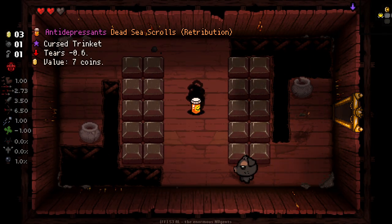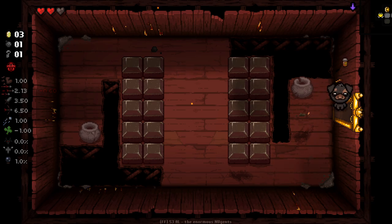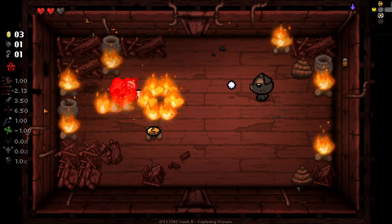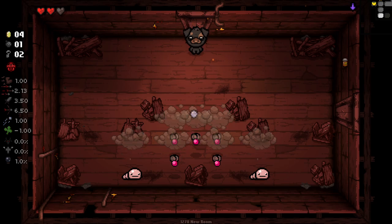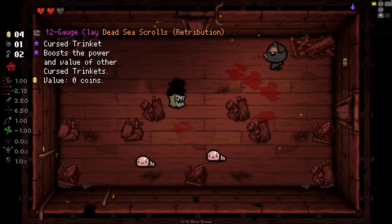Okay, so I was right. We've got the curse trinket. We have antidepressants — that's at tiers down with a value of seven coins, so that's auto-gulped. We'll check the shop once we've cleared our boss to get a bit more money. It said value of seven coins — not sell, but value of seven coins. I kind of think it'll be maybe at the end of the floor. We just got another one of these curse trinkets from killing an enemy. Interesting.